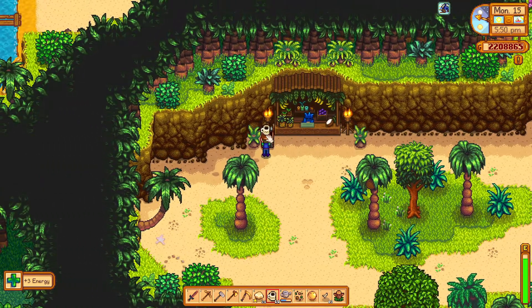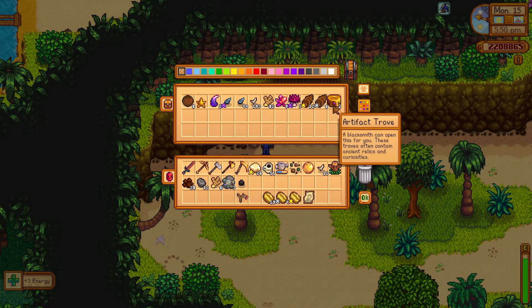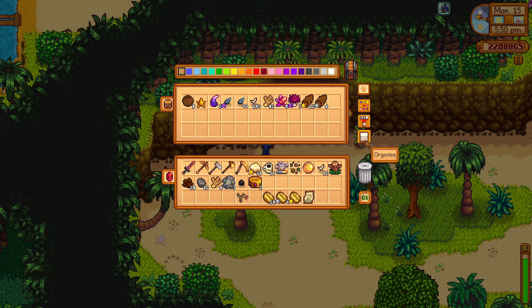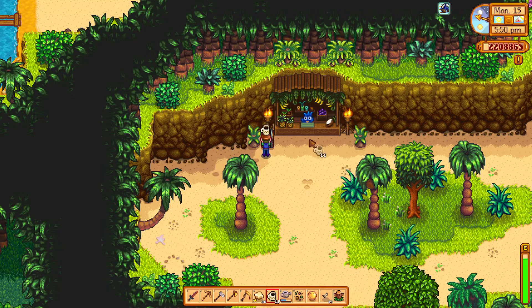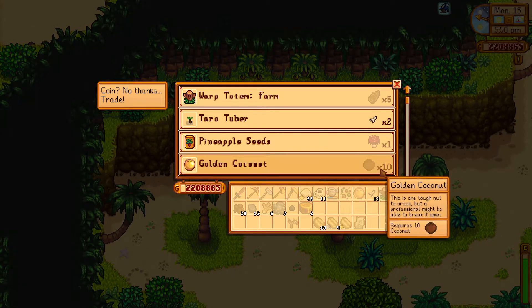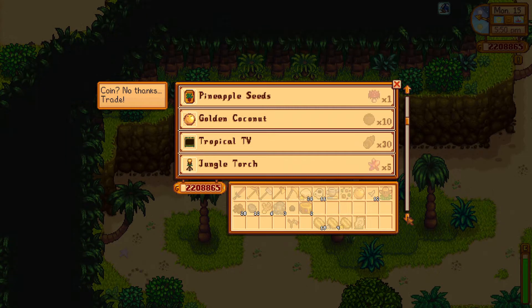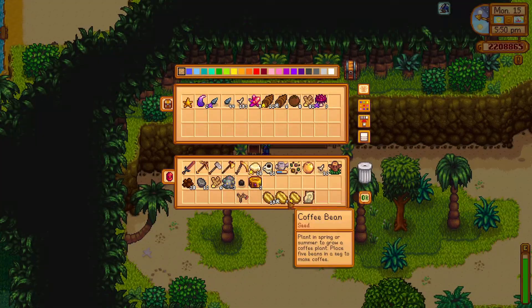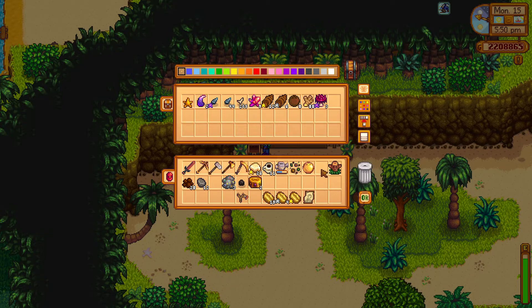I've got a load of stuff here that we are not going to sell. I've got treasure troves - blacksmith, yeah. Coconuts. I think I've got everything there. Those are ordinary coconuts - we're not that fussed about those. Tropical items, cinder shards we want, dragon's tooth, tropical seeds, mahogany seeds. What I need to leave here is the ginger and that.